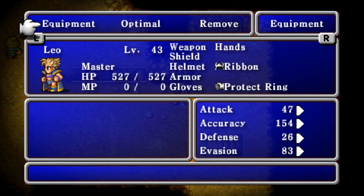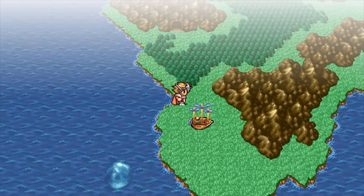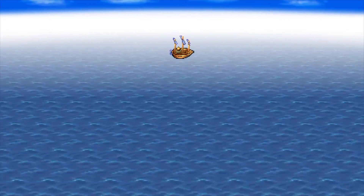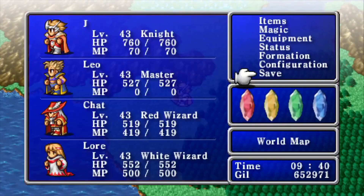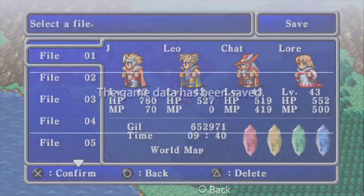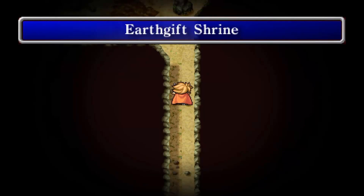Let's get to work — we gotta go to the Earth Gift Shrine, so let's head out. Earth Gift Shrine is back towards the first island that we started on. Save the game. This opened up as soon as we beat the Lich, so let's see how strong the monsters are in here.